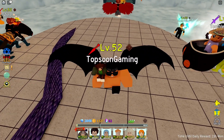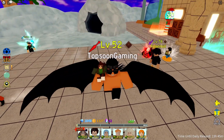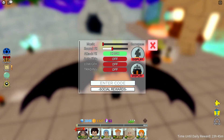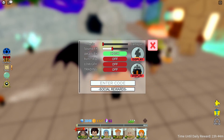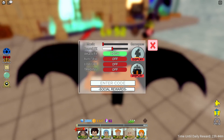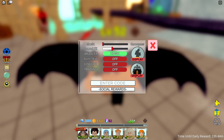We have a bunch of working codes for you guys. What you're gonna do is go over to the settings section at the lower right corner, and you'll see the entry code box — this is where we enter all the working codes. These are very big codes that are gonna give you a lot of free gems, so make sure you type them the same exact way.